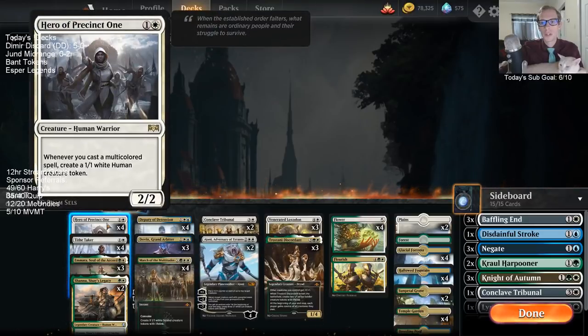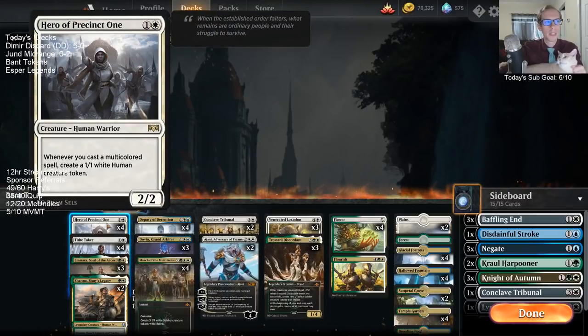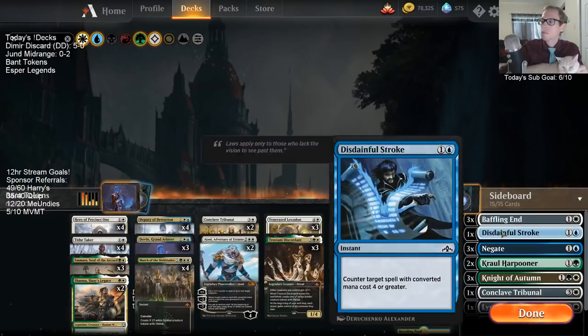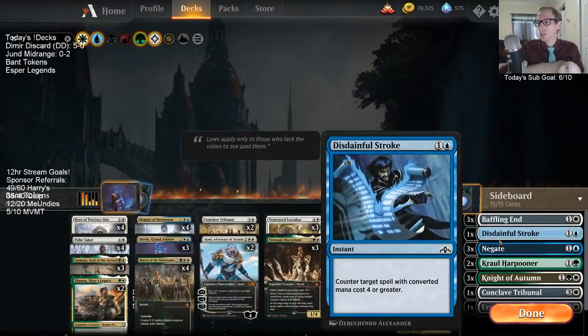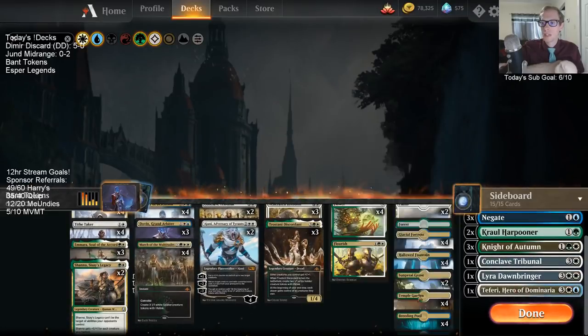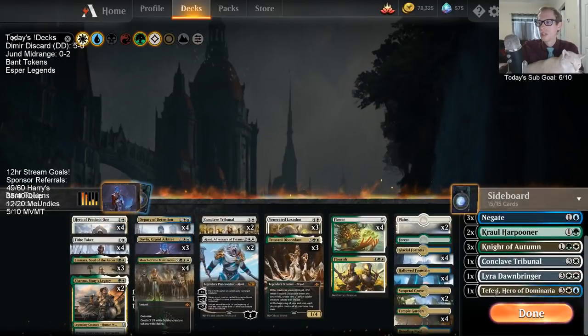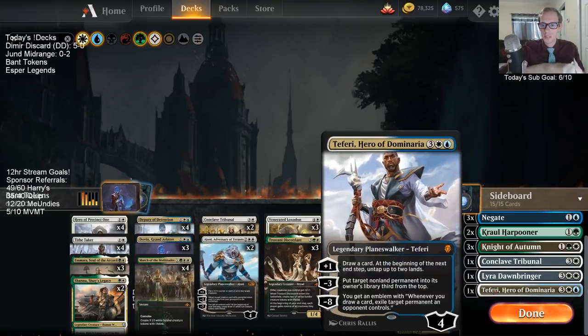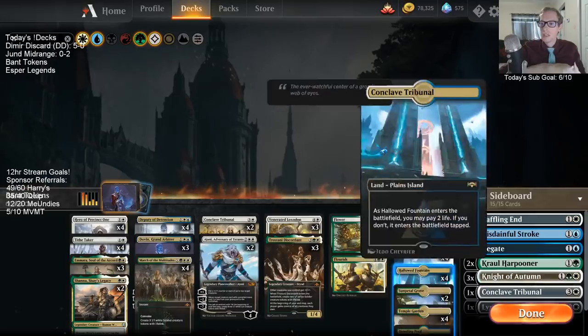Both of them work really well with Hero of Precinct One, so we're basically playing a Bant Hero of Precinct One deck also. The blue also gives us some counterspells in the sideboard, plus we have a Teferi in the sideboard for the control matchup — a really versatile, really good Planeswalker.